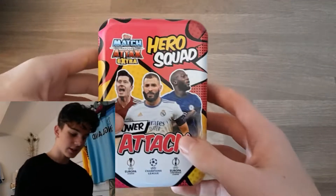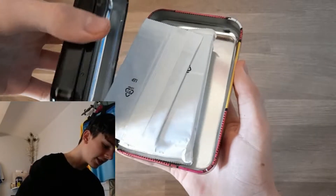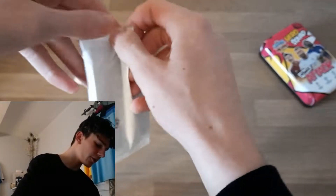Really nice design for this, it's a lovely cartoon sort of pal. We've got Lewandowski, Benzema and Lukaku on the front. Let's have a look inside the tin, see what's going on. Oh, we haven't packed a shirt relic. I'm going to rip into this one first, see what's inside.